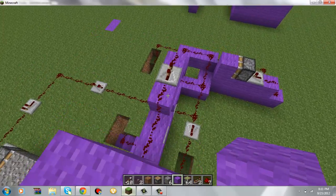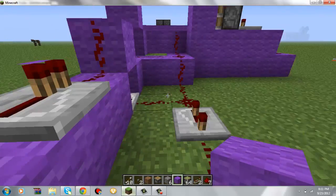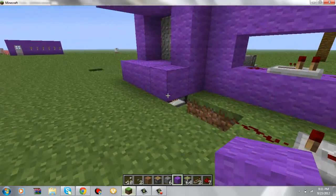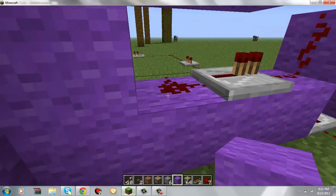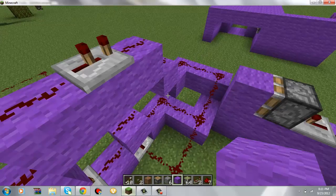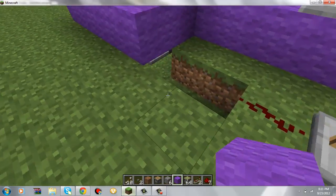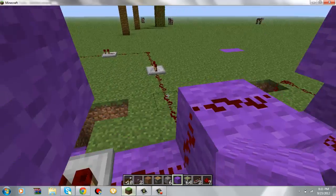So I'll basically show you how it works. I started off with the first button, set up all the buttons. Basically, this button goes up and connects through here — there's a delay so that these pistons push up.